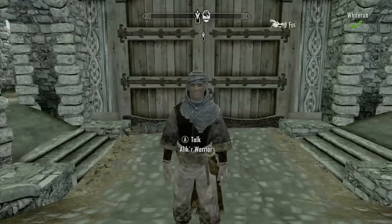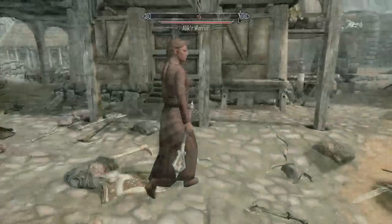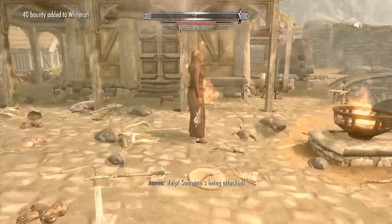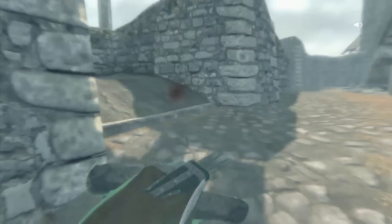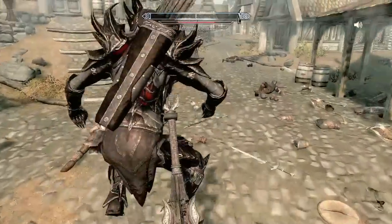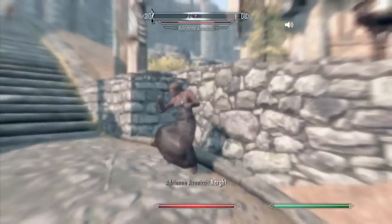Here's the thing with the shouts: if you just say the shout like 'Unrelenting Force,' you don't have to push any buttons — he just does it. But if you hold the right bumper, you can do it in the dragon language. If you just say the full shout, it uses the maximum level you have — all three levels. But if you hold the right bumper and say 'Fus Ro,' he'll just use the second level. Nobody just uses Fus Ro, but if you want to be cool...